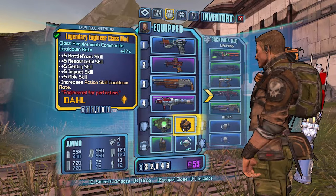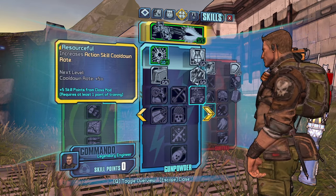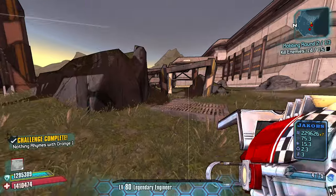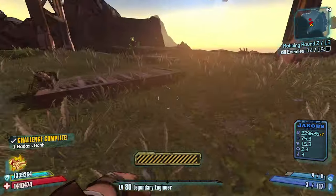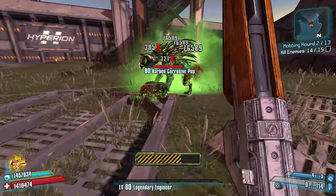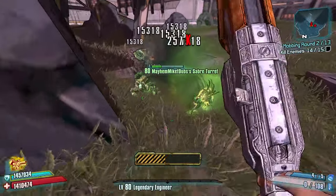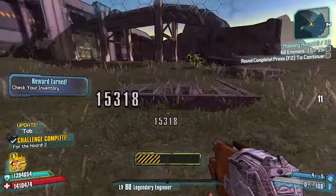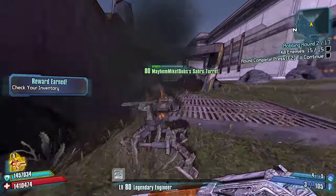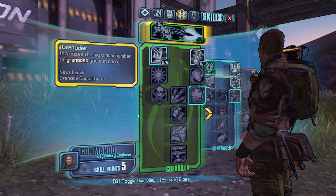I got a legendary class mod — cooldown rate, Battlefront, Resourceful, Sentry, Impact. Ladies and gentlemen. Wow, this is a crazy good class mod. Oh my goodness. You only have to kill one more. Now they all die and it looks like they dropped their loot as well. Very nice. Killing those lit-up enemies is a huge, huge portion of this game because they always drop legendaries.